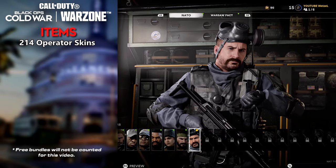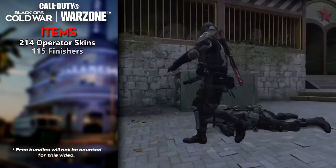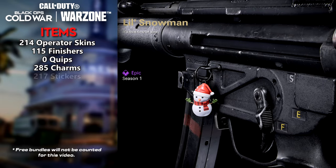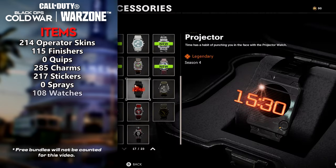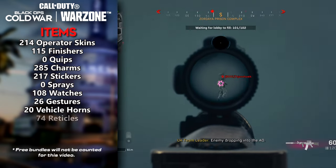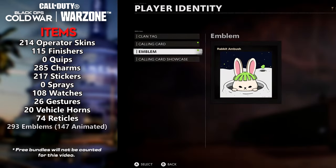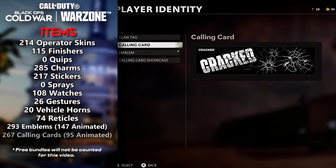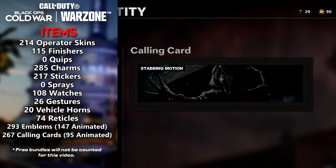And then for the items, we have 214 Operator Skins, 115 Finishers, 0 Quips, 285 Charms, 217 Stickers, 0 Sprays, 108 Watches, 26 Gestures, 20 Vehicle Horns, 74 Reticles, 293 Emblems with 147 of them being animated, and 267 Calling Cards with 95 of them being animated.